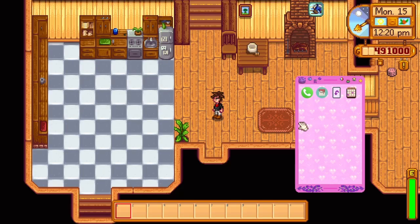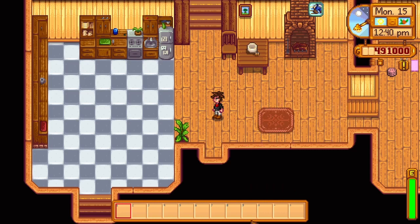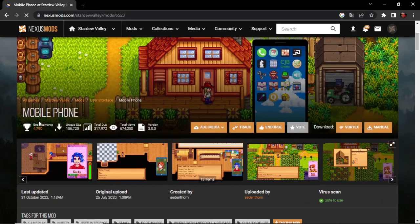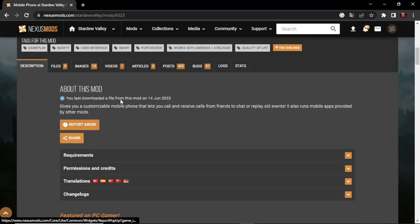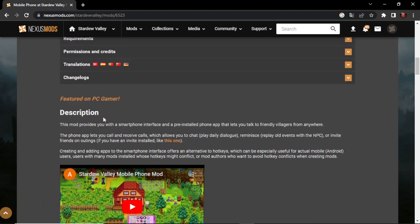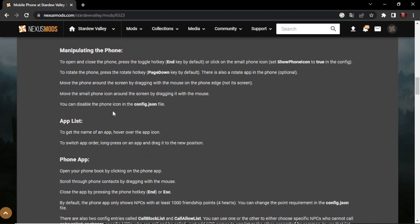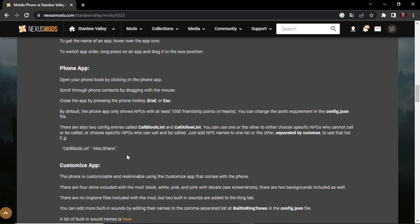Kalender. Nah ini mod custom - sebenernya kalian bisa nambahin aplikasi lagi ke smartphone kalian, dengan cara ada mod terpisah lagi di Nexus, ada banyak malahan. Kayak buat nambahin game gitu. Jadi yang di Nexus kalian klik 'mobile phone', nanti muncul yang downloadnya ada banyak, total views-nya juga ada banyak, jadi lumayan terkenal nih mod. Kalian nanti tinggal download aja, nanti ada lesson usage, ada cara-caranya gimana aplikasi dan segala macam. Ya kayak smartphone biasa lah.